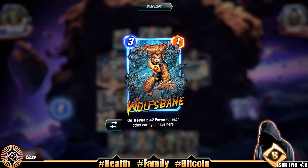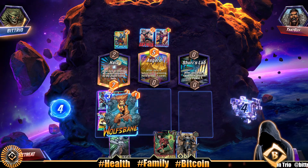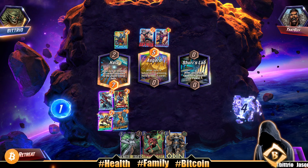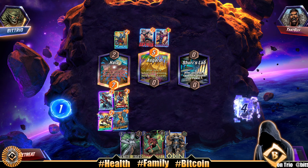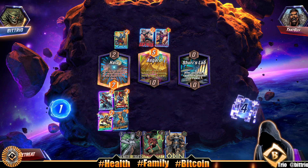Star Lord and Rocket Raccoon both whiff on reveal - plus two power for each other card here. Not great. Double its power - Sure He's Lab is blank. Oh my goodness, we're leaving Sure He's Lab empty but I have to with the Wolf's Bane.